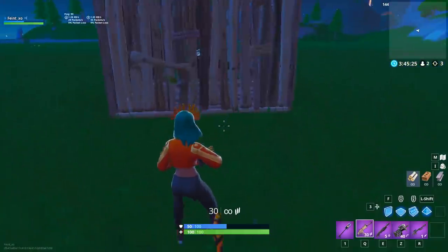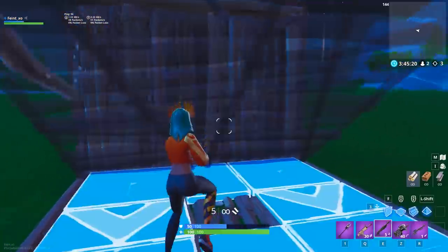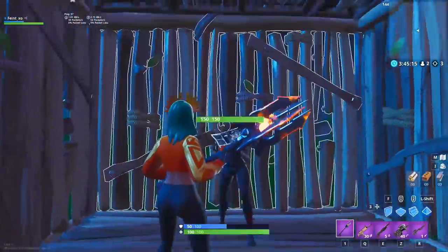You can do something similar with a backwards ramp too. Phase yourself into the backwards ramp in front of the enemy's wall, then walk forward and destroy the wall at the same time the ramp pushes you forward to become solid.